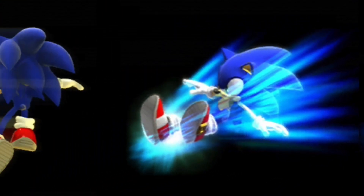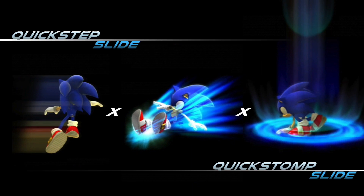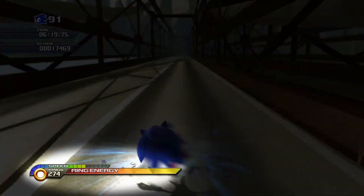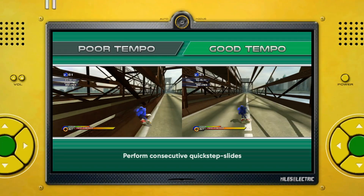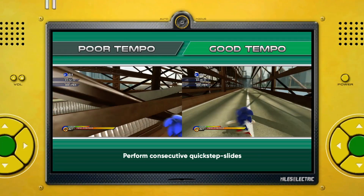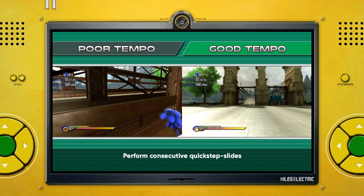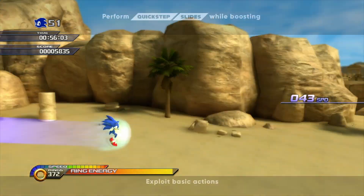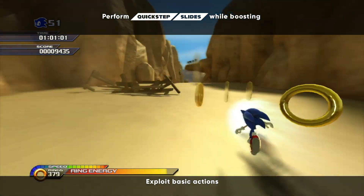To exceed Sonic's base speed, enter QSS — Quick Step Slide and Quick Stop Slide. The slide action is the crux of these exploits, as it provides Sonic with a small burst of speed every time it's initiated. For Quick Step Slides, avoid spamming quick steps — give Sonic enough time to slide between inputs to accelerate. With enough practice, you'll find a rhythm to get the most speed out of this technique. This can also be performed while boosting to push away obstacles and enemies that would otherwise slow Sonic down.